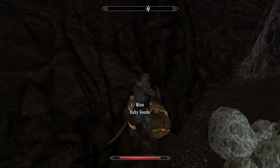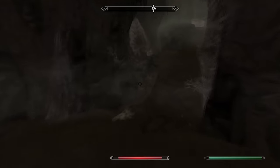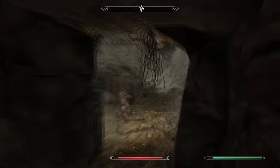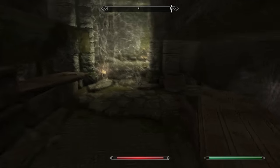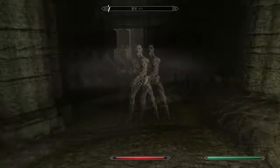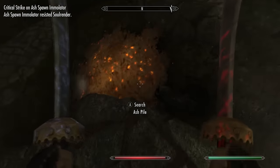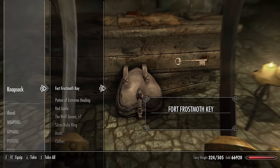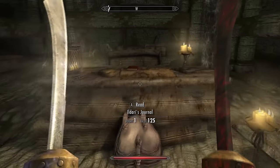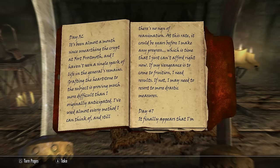There are lots of ruby geodes down here to mine, and also a heartstone deposit — we'll find out more about that as we proceed through the dungeon. Now we're going straight on and then left through the door with a lantern next to it. This area looks a bit like a cemetery with all these coffins about. We find a knapsack containing Fort Frostmoth's Key — make sure you take that because you need it to progress further. We also find a journal, which gives us the backstory of this quest and explains why the commander is still alive 200 years later.